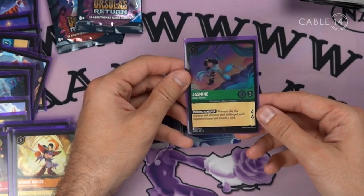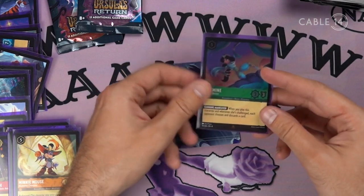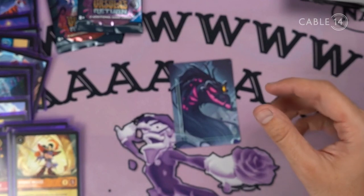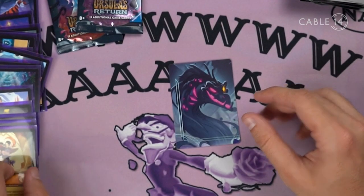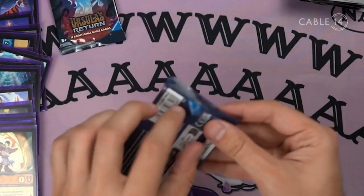Jasmine — when you play this character and whenever she's challenged, each opponent chooses and discards. That's kind of juicy. I think there's a Mini Mouse in the set that's really worthwhile, but I think it's one of the enchanted ones.